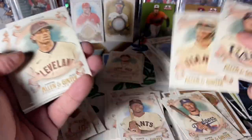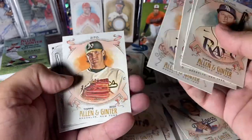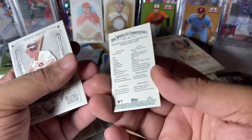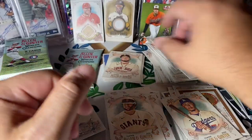Meadows, Joey Bart rookie, very nice. Willie Castro, Strasburg, Zito. And we've got a Yordan Alvarez/Oscar Hernandez Black Border Mini, so that's nice. Steve Garvey insert.